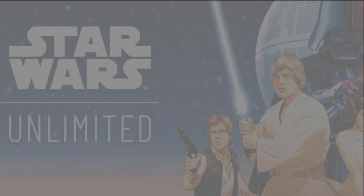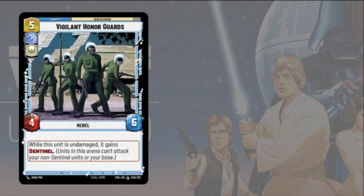For blue cards, Vigilant Honor Guard really stands out. It's a heroism and vigilant card, meaning Luke can give it a shield token with his ability. It has six health, and as long as it's undamaged it gains sentinel. If you play it and immediately use Luke to give it a shield token, your opponent is forced to attack this unit. When they do, the shield soaks the damage, keeping it undamaged longer — making it a very strong defensive body.